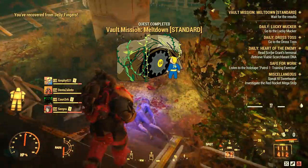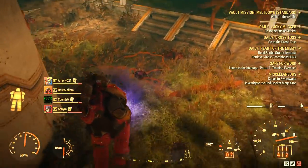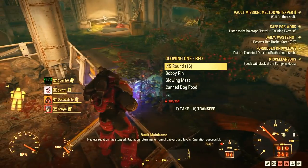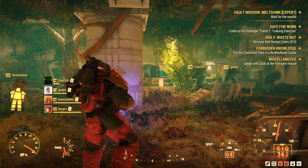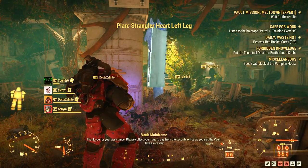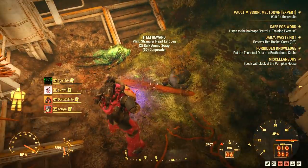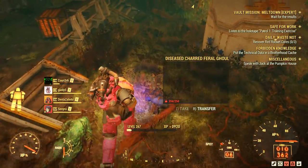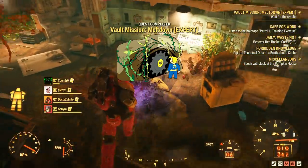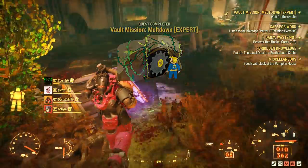Just be patient and keep finishing raid missions because the system seems to randomize plan rewards in tiers. And when you trigger a tier in which you've got all the plans already, you won't receive any plans. I know it doesn't make much sense, but it's how the system seems to work. Also, there are two other armor sets to collect here — the solar armor and the strangler heart power armor — which means getting all the plans for just the thorn armor set can be difficult and time consuming. In the end, you just have to grind and hope you will get what you need in the next vault raid completion.